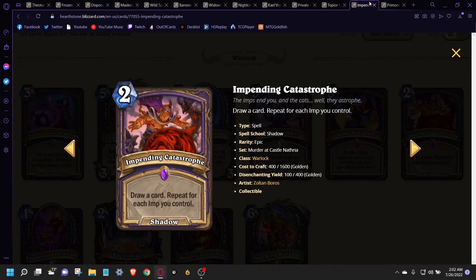At number 2 is Impending Catastrophe. Everybody's talking about it after the theorycrafting streams and whenever it was initially spoiled. With decks that aren't even refined, it was drawing four to seven cards during the theorycrafts. But even if it's drawing two to five cards for two mana, that's still really good. Warlock is already sifting through their deck with their hero power. This card is going to be an all-around, all-formats all-star. Even in Arena, you don't have to draft a lot of spells — you're going to draft Imps to make this good there too. Expect to see a lot of this card played.